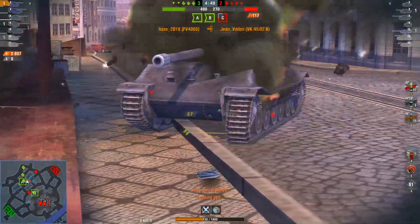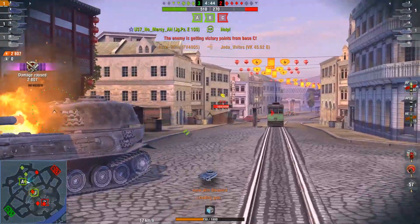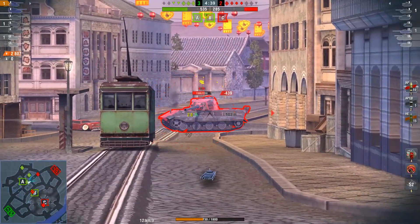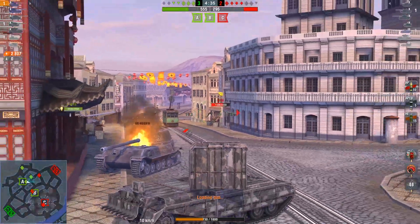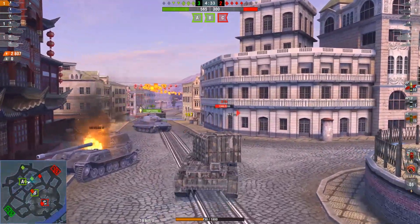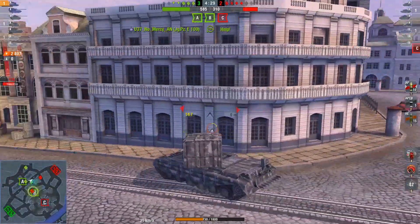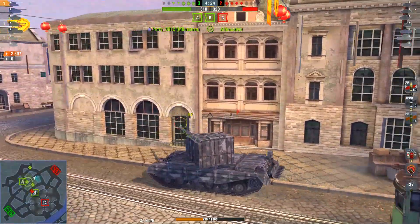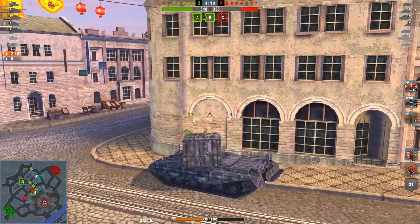He takes him down — simple and easy. This isn't as hot a carry game as the last one, but it's still a pretty nice game even though he missed some shots. This basically illustrates how you can use this tank on a city map, because it's really hard since you don't have a lot of armor. You have to peek your angles carefully and wait for the reload before peeking.